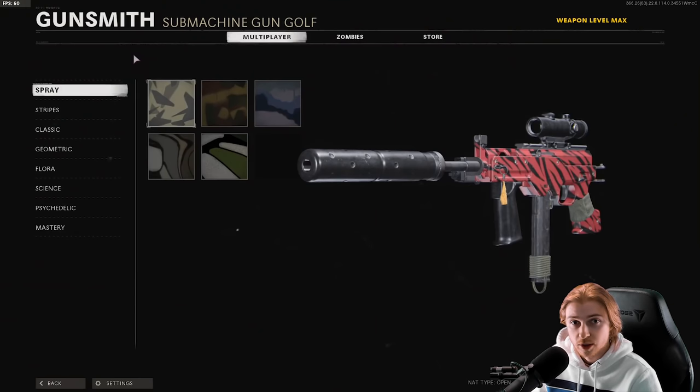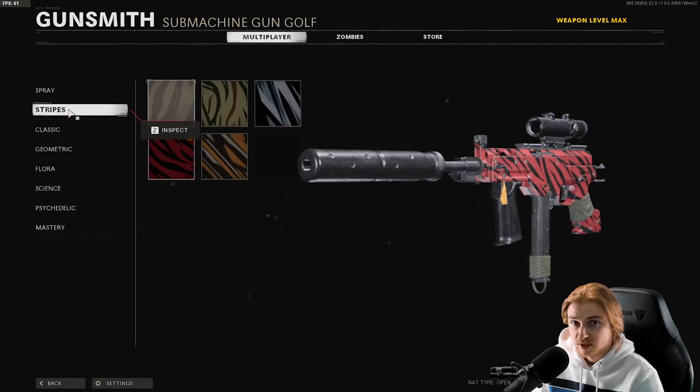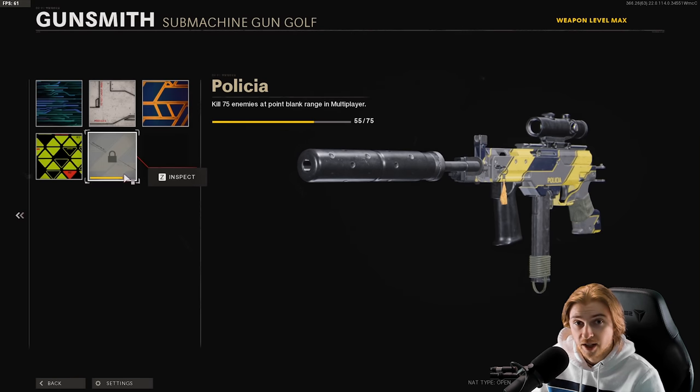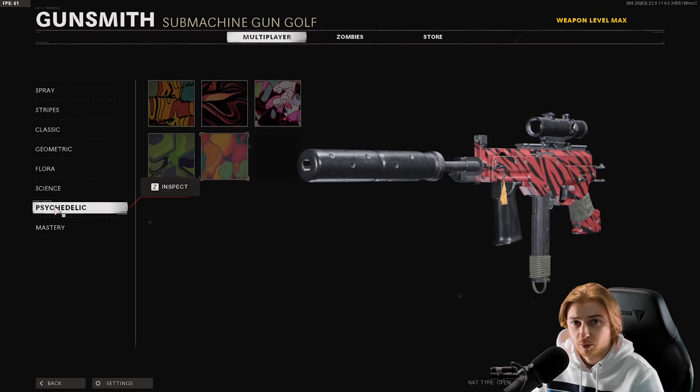Let's get right into the LC-10. This is my camo progress I have on the LC-10. Spray is done, Stripes is done, Classic's done, Geometric's done, Flora is done. Science — we still need about 20 point blanks. And Psychedelic's done. So we literally only need point blanks, and then we have every gun in the game gold.